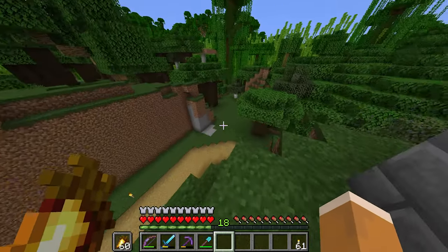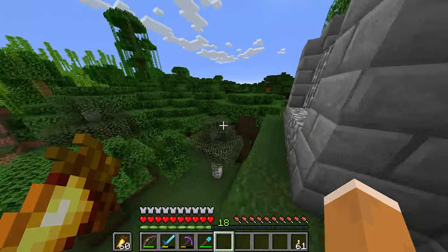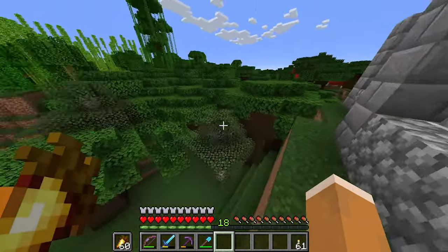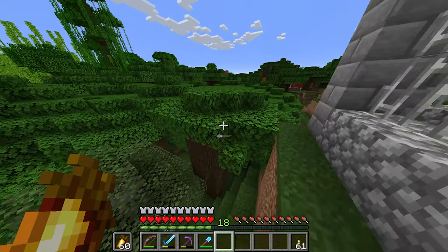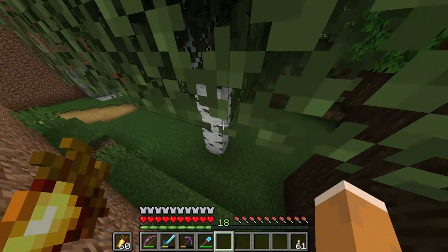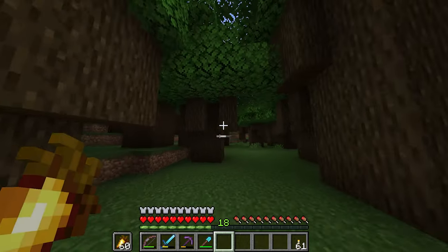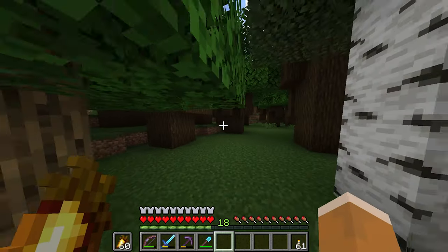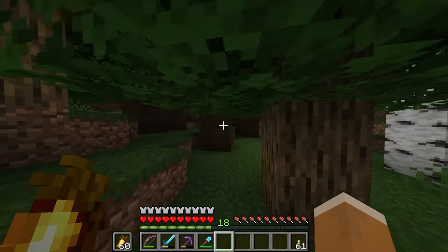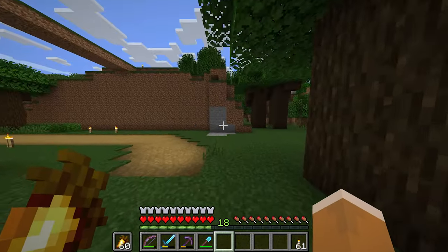I'm thinking there's going to be some kind of Halloween town in this area since it's next to the cemetery and there are mountains surrounding the whole forest. I'll have to clear out the trees — that's why I upgraded my axe, to mine trees faster. I really want to do that Halloween town vibe here, and this path will eventually split it off.